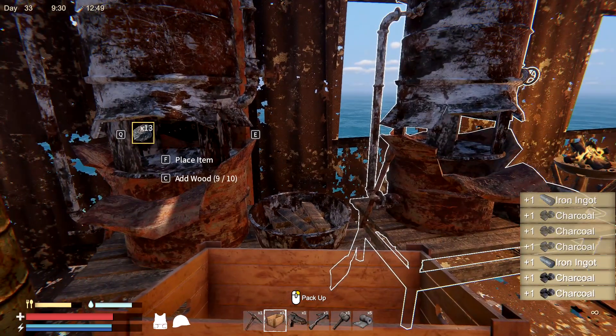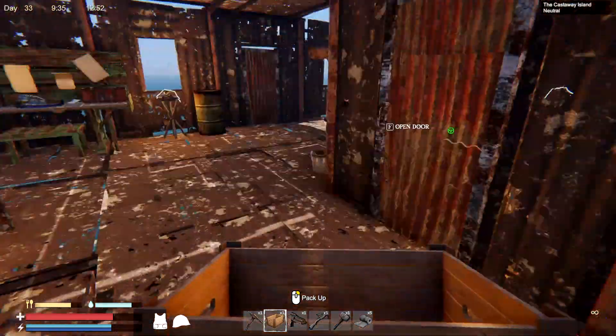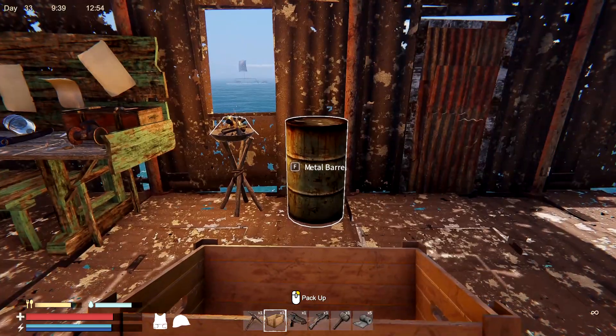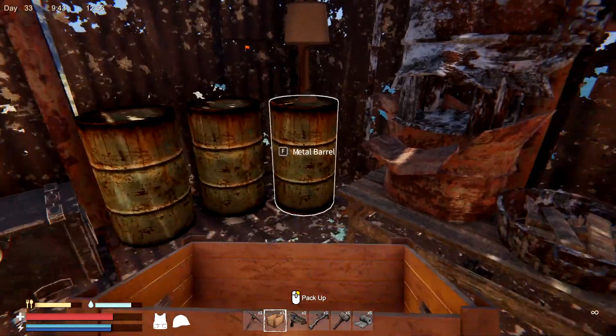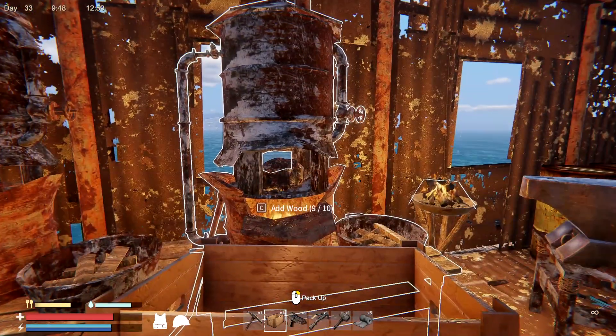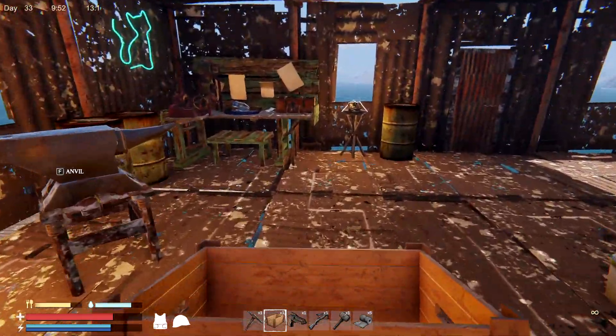It's one ingot each - one ingot each for each of the metal reinforced pieces. That's not too shabby. I think I've got wood over here, actually. There we go, perfect. Did I not put more in? There we go. Anyways, so that's not that bad.